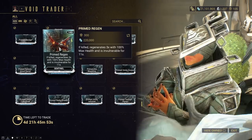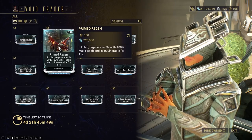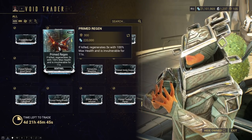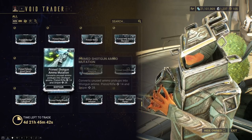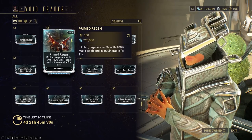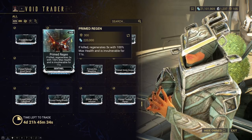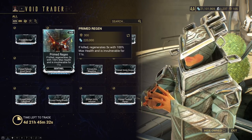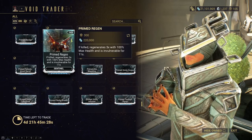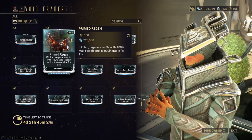Primed Regen is good if you want your Sentinels to revive a lot, but if you just use the Sly Vulpaphyla because you're tired of Sentinels dying so easily, this is worthless. Pick it up if you want it, but if you run really long missions, this is garbage worthless. If you run like 20 to 40 minute missions max and your Sentinel dies like three times, yeah, you can pick this up, but anything longer than that, Primed Regen is dog shit worthless.